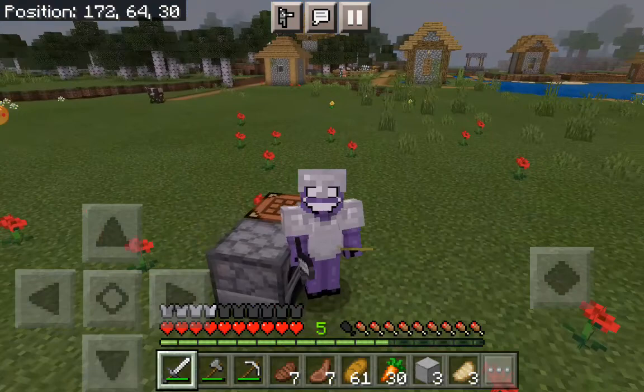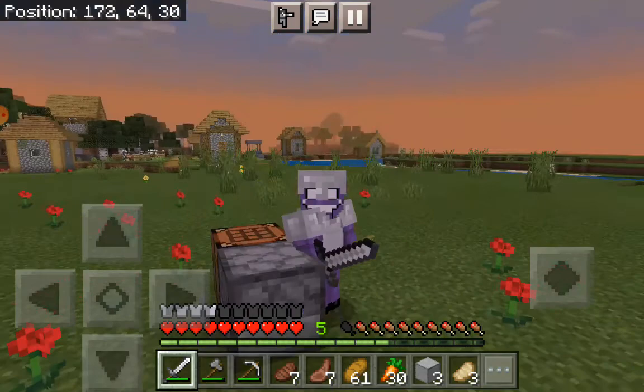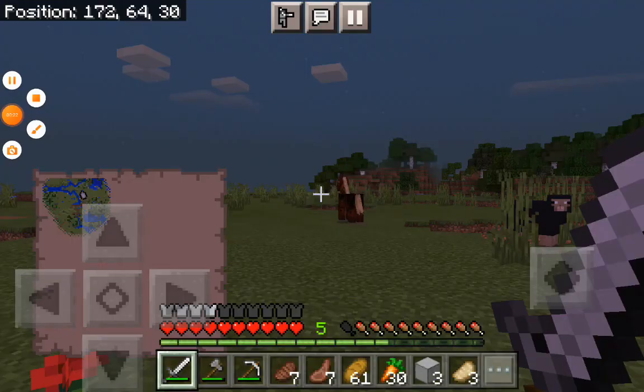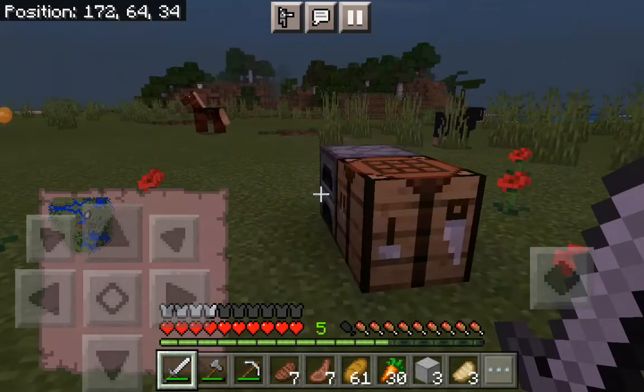Hey guys, so today we'll be continuing my Minecraft survival world. As you can see, I've done the smelting — I'm done smelting iron that I did off camera. I did a little hunting of animals in my area. Let me switch to first person. Today I wanted to build a house.